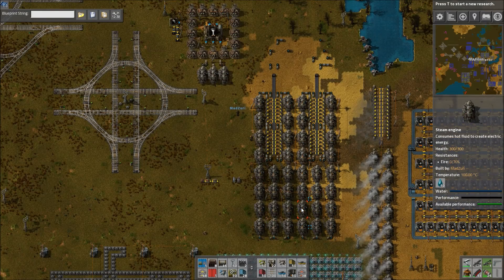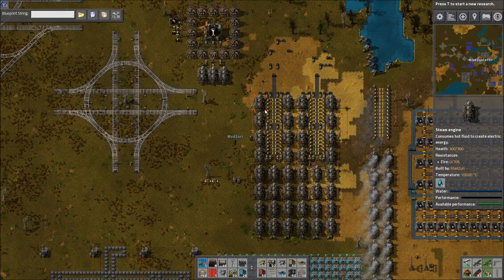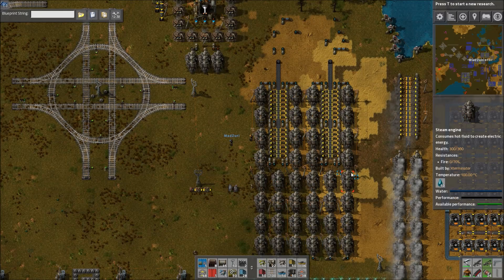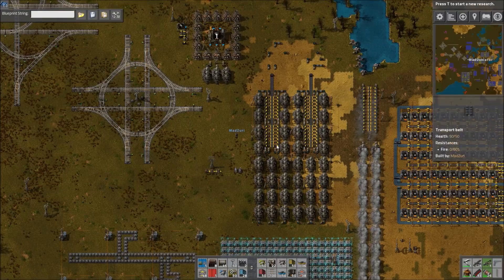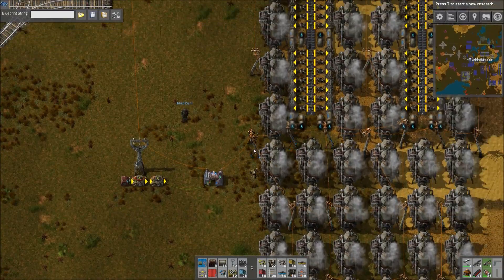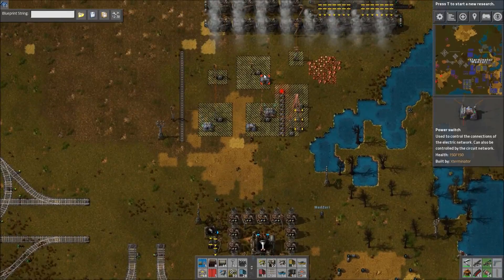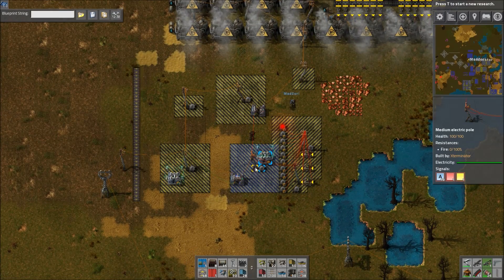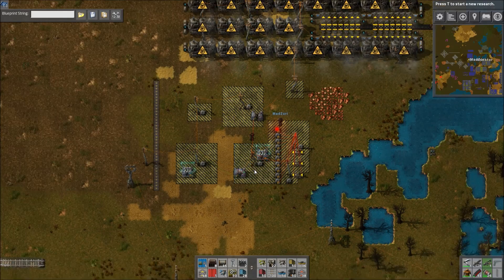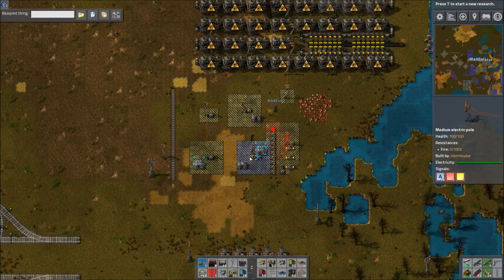This set of steam engines right here is essentially simulating a very quick day-night cycle. When they're off, that is simulating the night cycle — when your accumulators would be on and then get low. When they're on, that would be the day cycle when your solar kicks on and takes over. So let's say right now these are on — it just turned day. We're still kind of at a deficit, but this should be charging. If you mouse over this power pole, you can see A equals 10, meaning it's 10%. And these have now turned off because we're at 10% or higher.